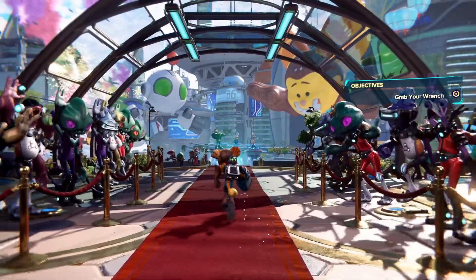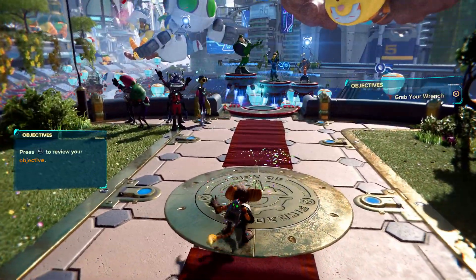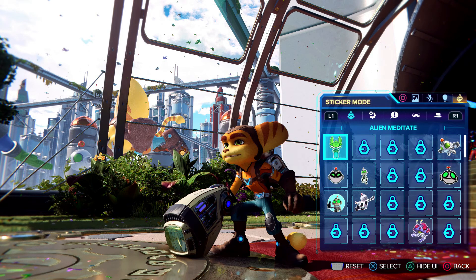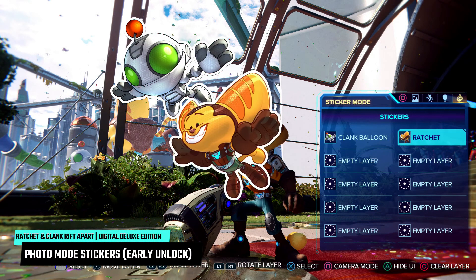Next is the photo mode sticker pack. You can press options on the controller at any point during the game to bring up the photo mode. Then press square to shoot stickers and pick an empty slot. Here you'll have some stickers already unlocked upon starting the game.